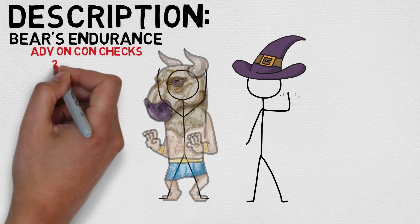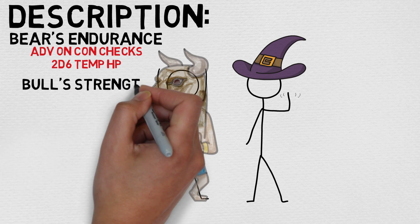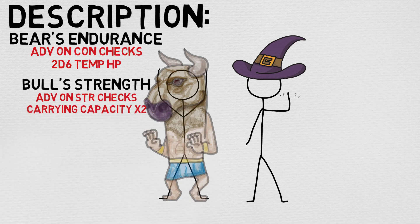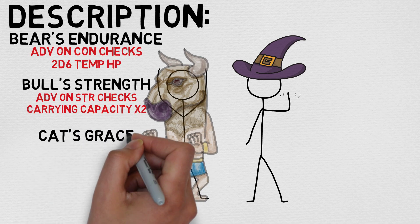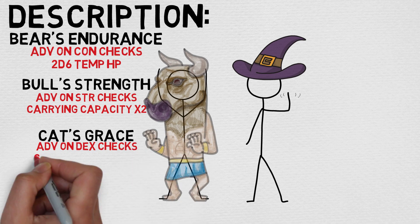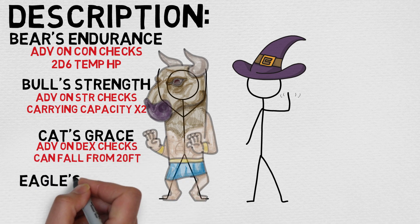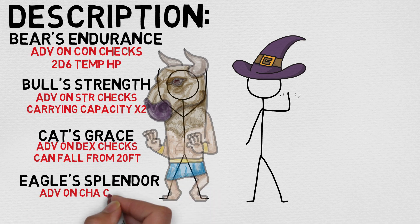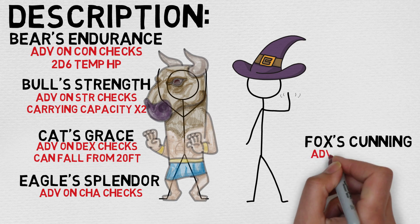Bull's Strength: the target has advantage on Strength checks and their carrying capacity doubles. Cat's Grace: the target has advantage on Dexterity checks and also doesn't take damage from falling 20 feet or less if it is not incapacitated. Eagle's Splendor: the target has advantage on Charisma checks. Fox's Cunning: the target has advantage on Intelligence checks. Owl's Wisdom: the target has advantage on Wisdom checks. At higher levels, you can target one additional creature for each spell slot level above second.